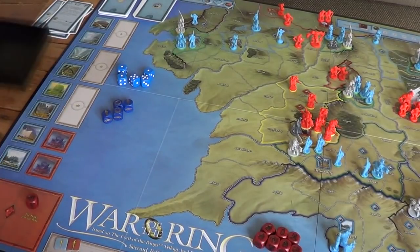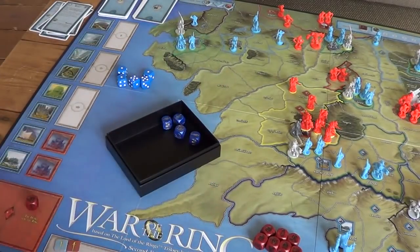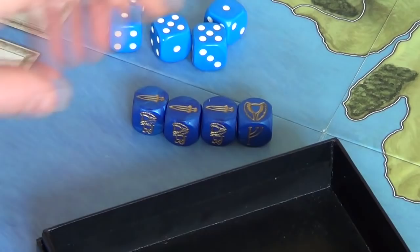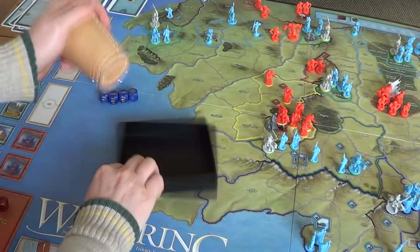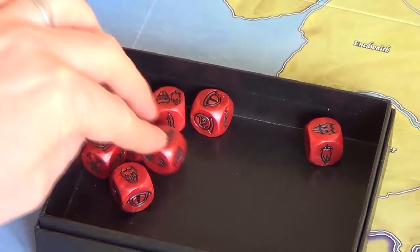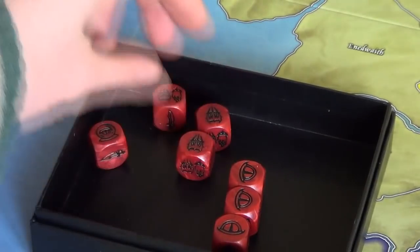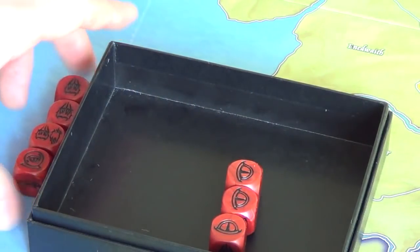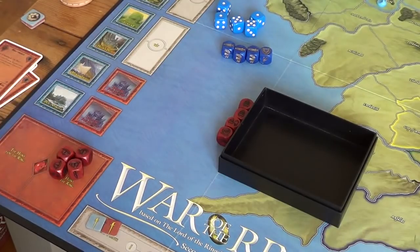Let's go ahead and do the action rolls. Free Peoples first gets three characters and a muster. The Shadow player rolling seven dice gets three eyes — not sure if that's lucky or unlucky — two musters, an army muster, and an event die. So these four are available to spend; these three have to go to the hunt box, which is going to make it quite difficult for the fellowship to move this turn.